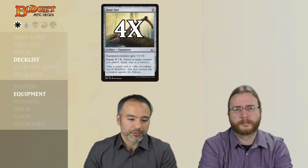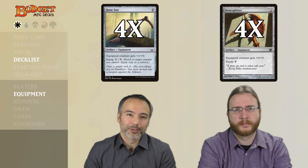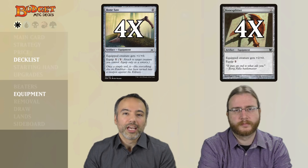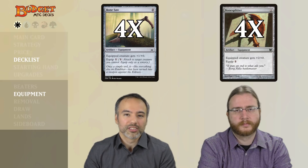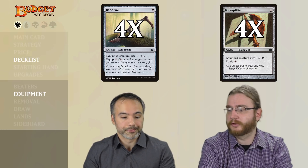For equipment we've got four copies of Bonesaw and four copies of Bonesplitter. Bonesaw doesn't give you a lot of power — just plus one — but it comes in for free, which is really nice when we want to bounce stuff. It lets us start attacking super early and dealing damage very early. Bonesplitter gives us a little bit more boost to our power and is also extremely efficient.